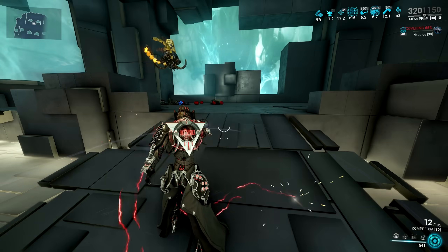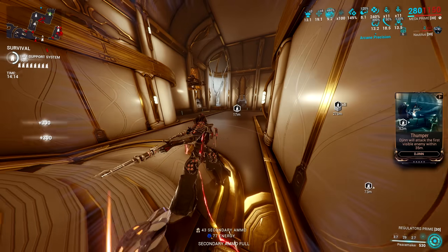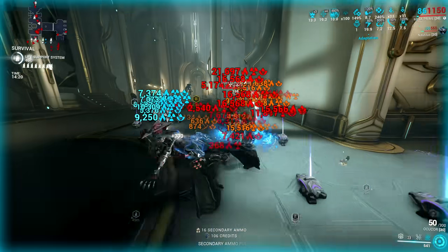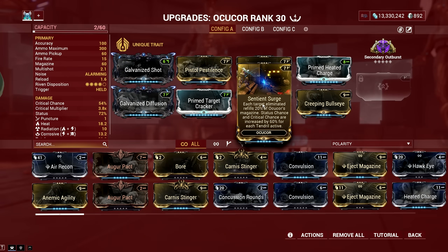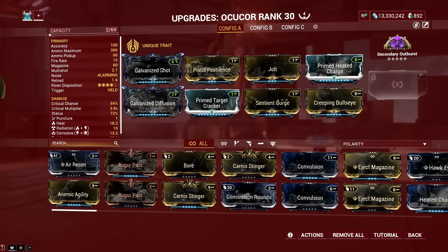But none come close to the Sentient Surge Ocucor. The Ocucor has an augment called Sentient Surge where each target eliminated refills the magazine. In addition, status chance and critical chance are increased for each tendril active, with both bonuses increasing up to 240% each, additive to other crit and status chance mods. When you have this mod, mod your Ocucor with a Corrosive and Heat build using all the galvanized mods.